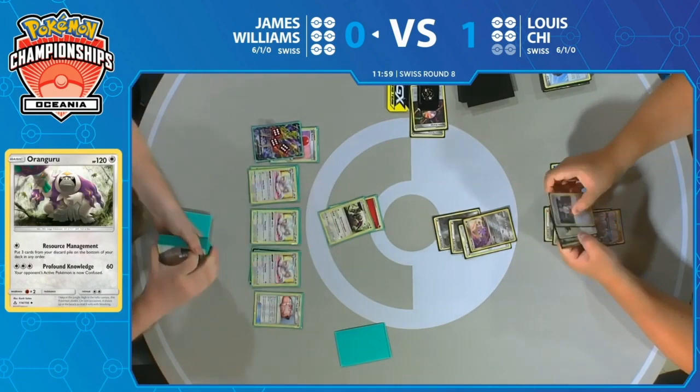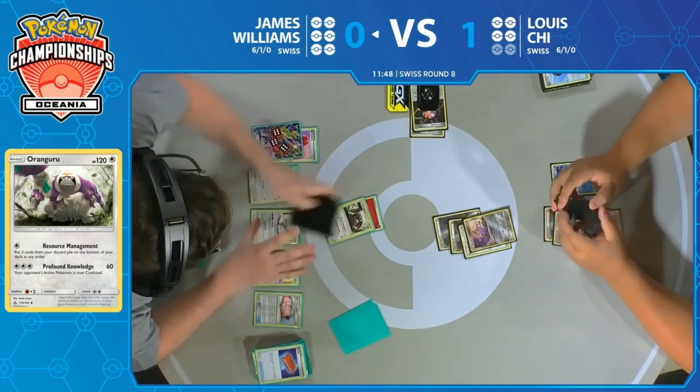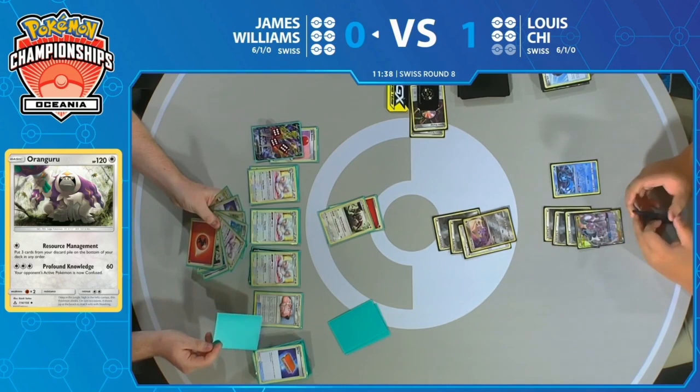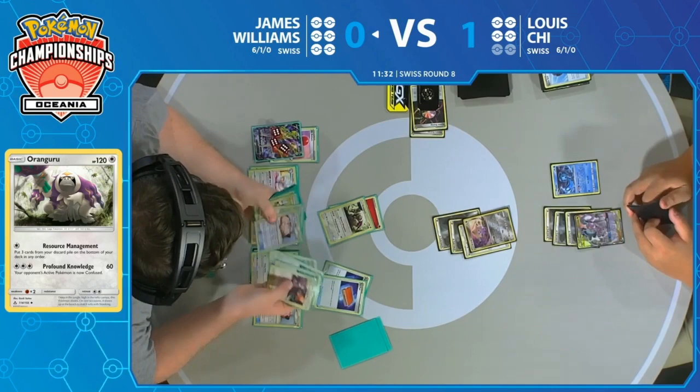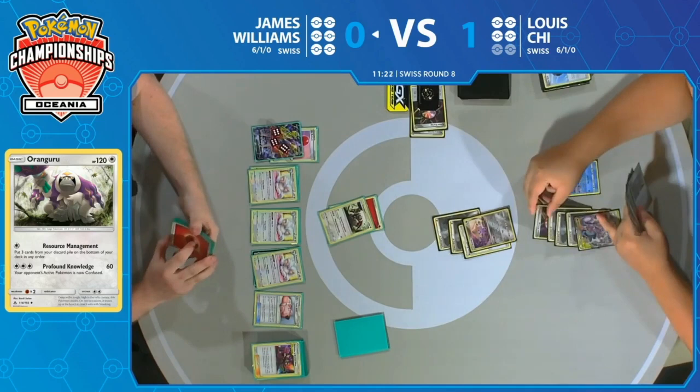It looks like he could be eyeing up Palpads and maybe another way to keep cards in his deck like the Ordinary Rod. I think there's 16 or 17 cards in Lewis's deck right now from the quick count James did. A little bit farther from what he needs — about three turns out if he's able to continue the chain. I think he's actually going to have enough time to keep on pushing. The Doll is another great way to keep that extra turn alive. Aurora Energy off the top for Lewis — he will be able to take a knockout, two prizes, and then Fionn or Pokemon Catcher could just clean it up.